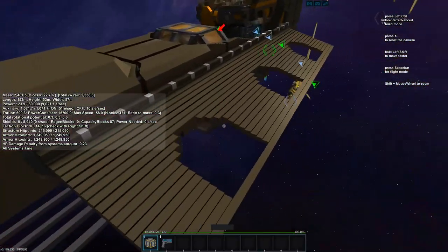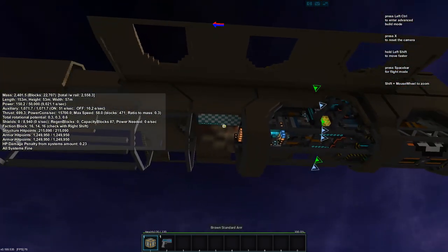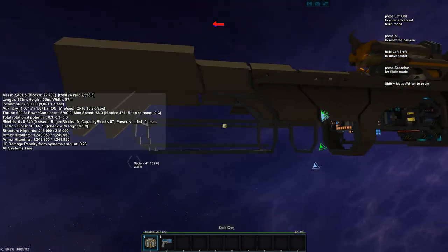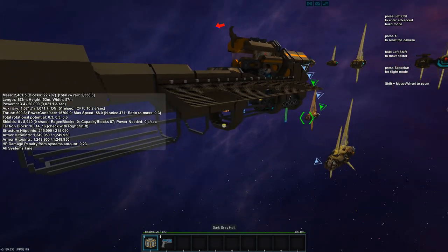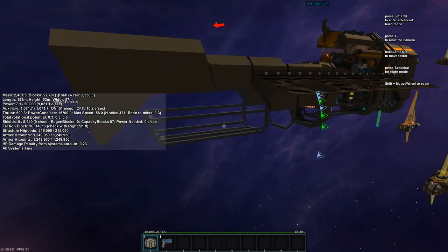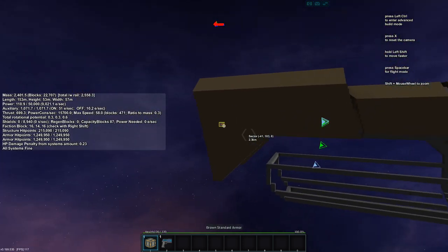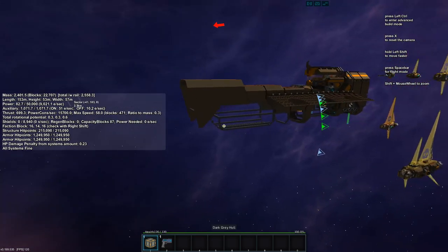I also removed some more of the armor plating down beneath here. I'm not quite sure what I want to do with that yet, but I think I want fewer armored places on the ship and more like a different kind of armor or hull that's not necessarily covered in armor. I also changed the shape of the front a little bit to make it more drastic — not sure about that either, but it's something.